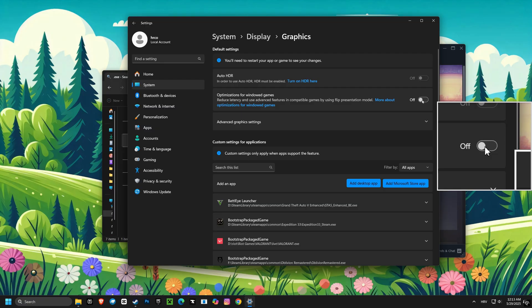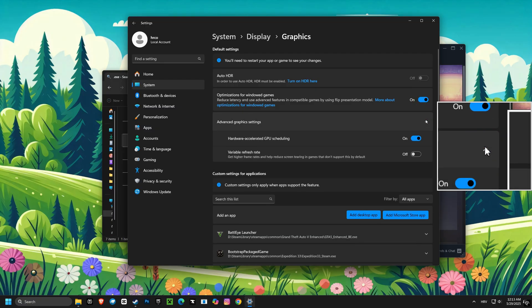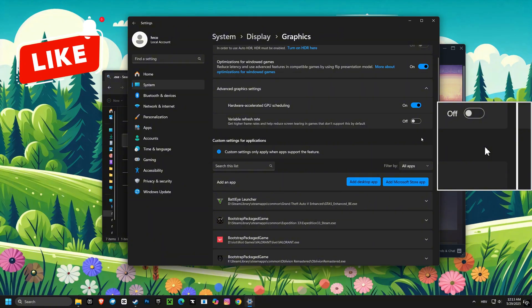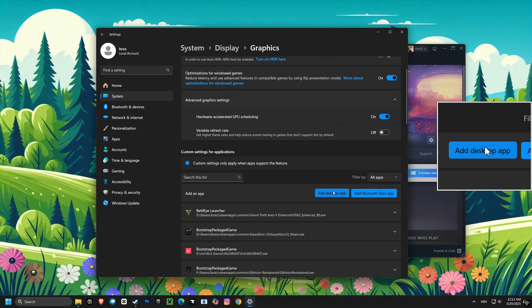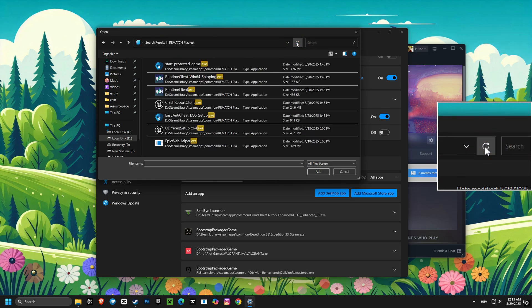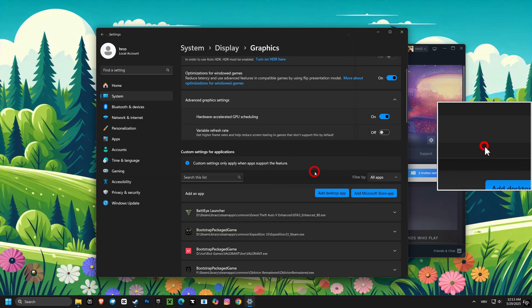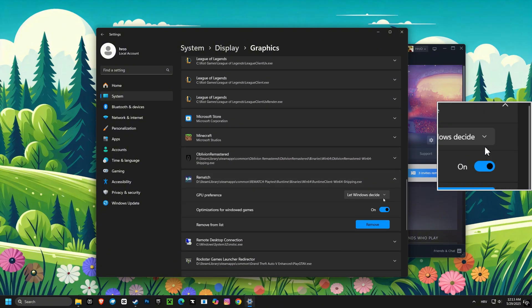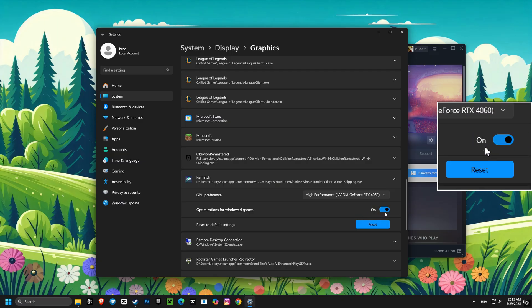Then enable optimizations for windowed games. This helps improve performance in games that are running in a window, giving you smoother gameplay in those modes. Now, let's enable hardware-accelerated GPU scheduling. This can take some pressure off your CPU and potentially improve performance by letting your graphics card handle more tasks, prioritizing it for demanding tasks like gaming.